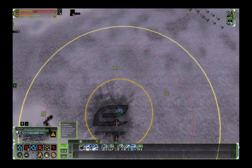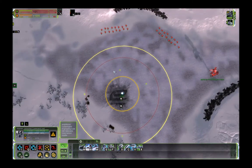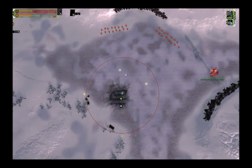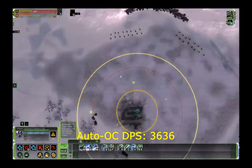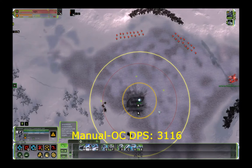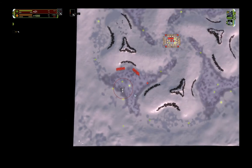For manual overcharge, you have to wait until the button is clickable again, and the game requires another 500ms to fire your overcharge. If you also account for reaction time — let's assume a very low 50ms — you end up with a fire cycle for manual overcharge that is 550ms slower than automatic overcharge. That gives us a clear comparison: the DPS of automatic overcharge is 3,636, and the DPS of manual overcharge is 3,116. That's a difference of 15% — you sacrifice 15% damage output when using manual overcharge instead of automatic overcharge.